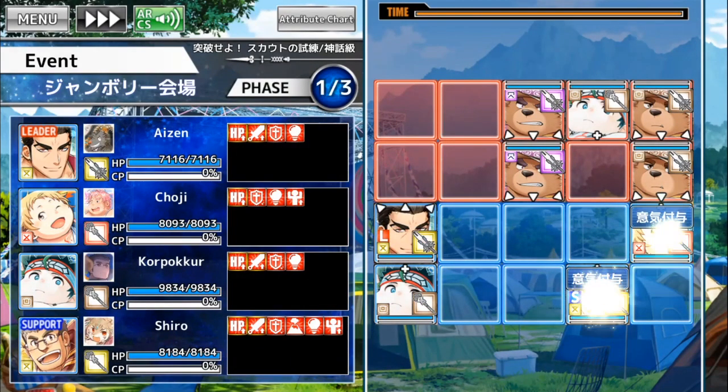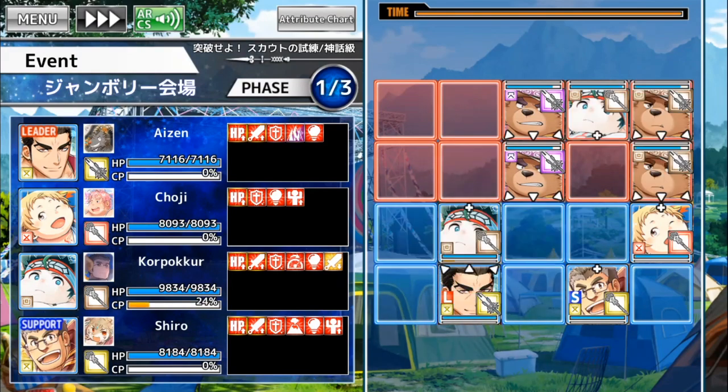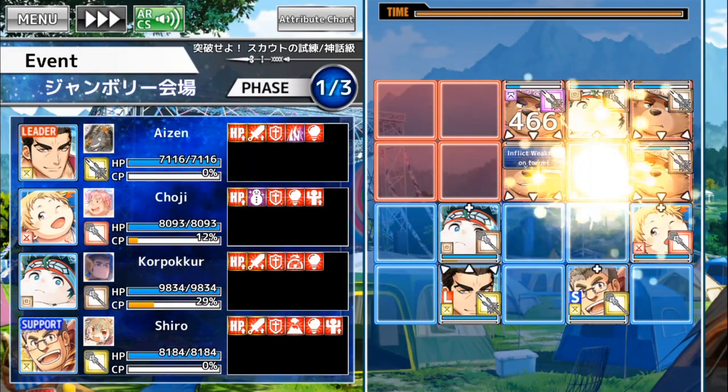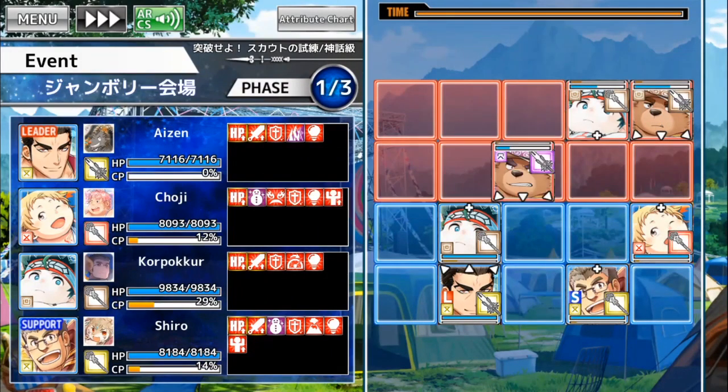As a support unit, Shiro unfortunately is not able to exploit his first skill, which gives extended movement to the unit behind him on appearance. With that said, it should be fine because he hits fairly decently anyway with weakness. It's not exactly the best event for these kind of wide quests because no one really has extended movement.